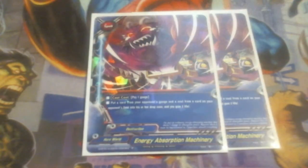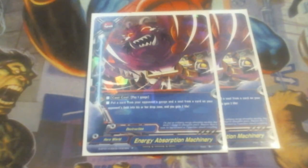We're using Energy Absorption Machinery, running it at two. This is: put a card for a gauge — I can put a gauge from my opponent and a card from their soul into their drop zone and gain two life. So this lets me slow down their gauge and remove a soul from the opponent, which is pretty important in this meta because Jackknife is back, Thor is still around, and Zodiac is somewhere out there. And we gain two life because again, we are superheroes — we are fragile, we are glass cannons — and life gain is always a good thing.